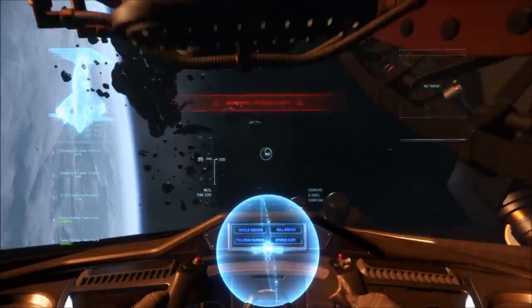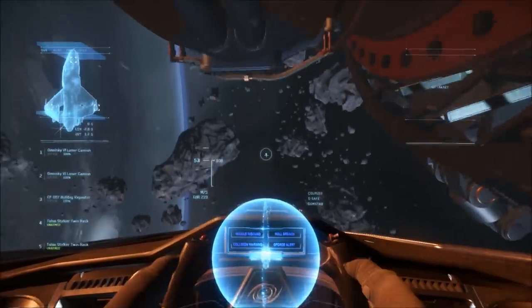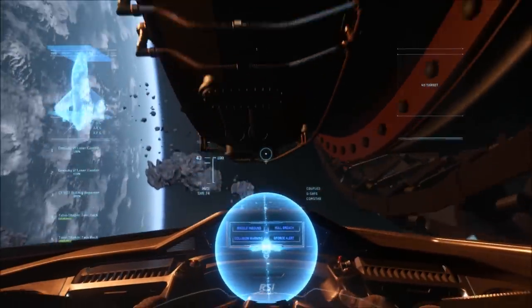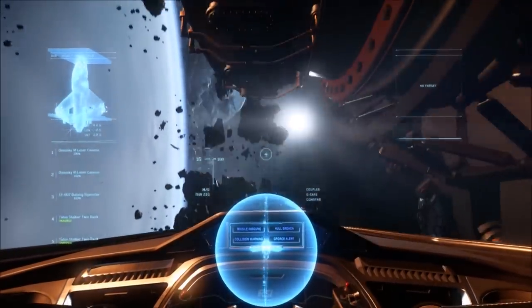Like maybe when G-Safe is off, having a little longer time before starting to black out, because right now in my time playing — and I'm not an elite pilot here — when you take G-Safe off you fly more like a plane does in atmosphere but have a high fear of passing out.